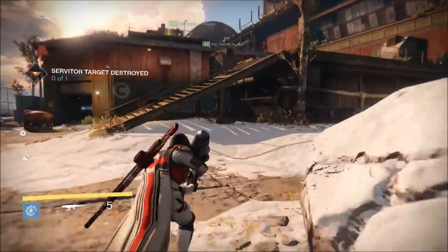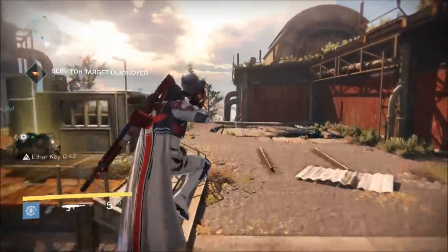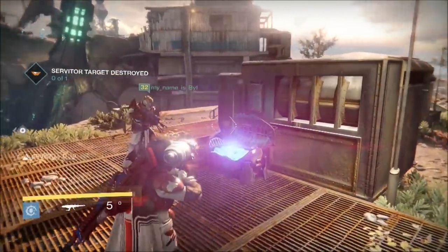Once you have the ether key, scour the surrounding area for the ether chest. Now ether chests have a tail of light emanating from them, making them a little easier to spot.